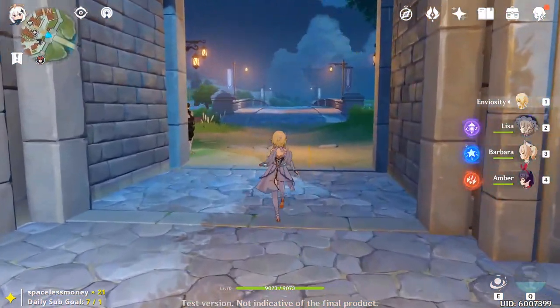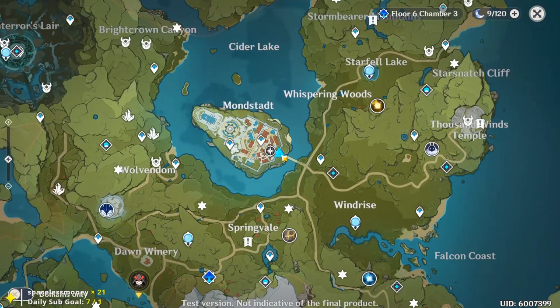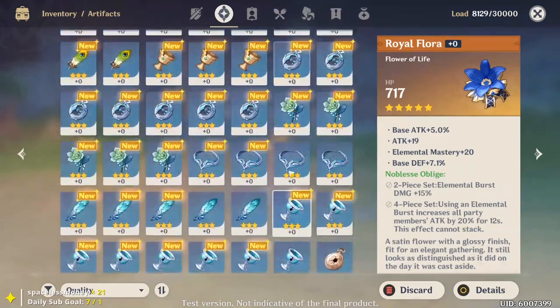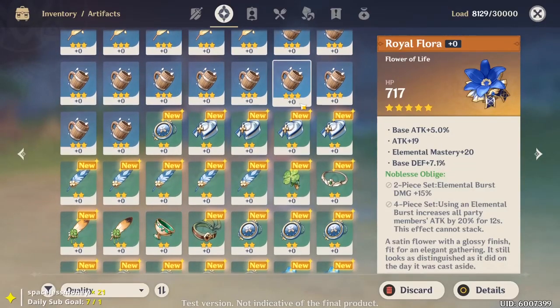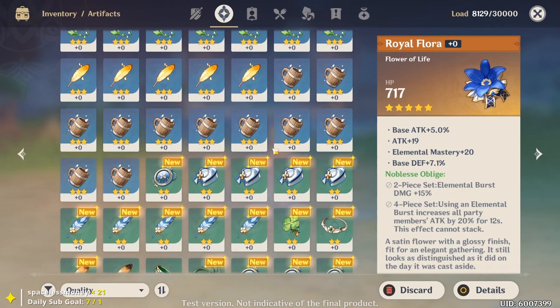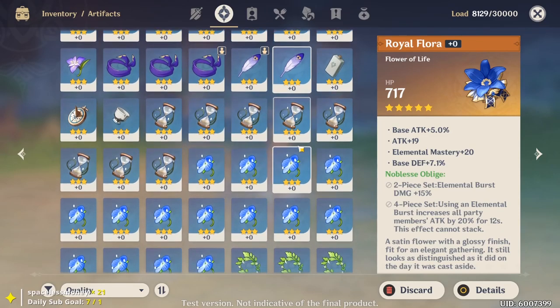Number three: just slap on any artifacts that you come across. Most of the artifacts you're going to be finding early game, you can just work with. Any two star or three star artifacts, slap them on. You can even get away without upgrading them, and if you do upgrade them, it doesn't matter because they can be recycled into a better artifact. Most of the two and three stars you find will come through questing, adventuring, opening chests, and killing mobs.